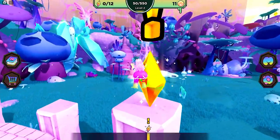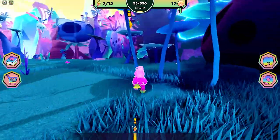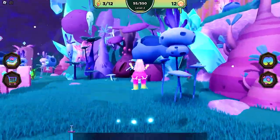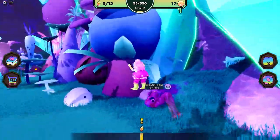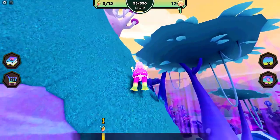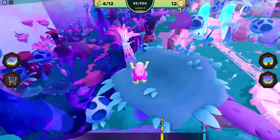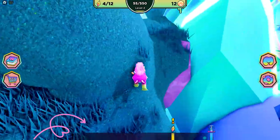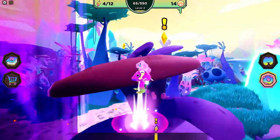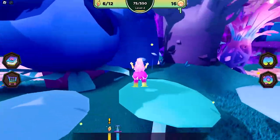The first three crystals are at the same place as before — here's the first, the second, and the third. The fourth is right there at the top of the mountain. Remember to check the indicator here for your progress. Got the fourth. Take note of the direction of the diamond right here — when it's at the center, it means you are heading towards it. I got the fifth, the sixth, and the seventh right here.